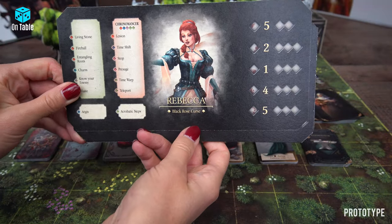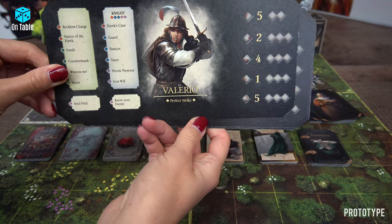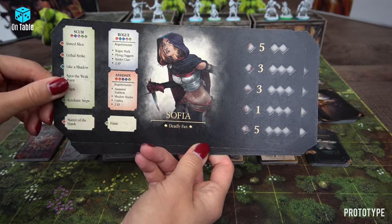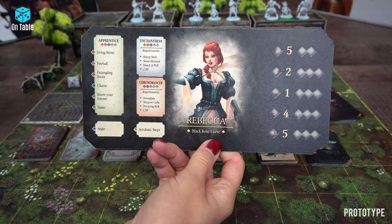Each hero has their own personal skill sheet. According to its class, each sheet has a description of all the skills the hero can acquire.